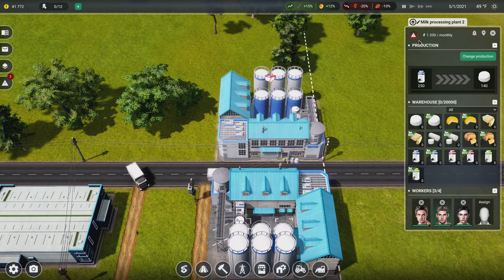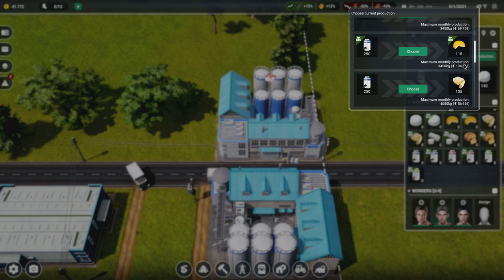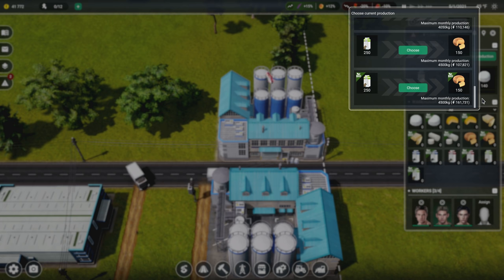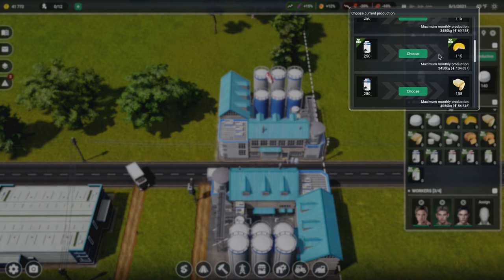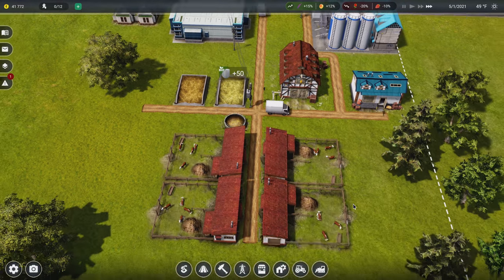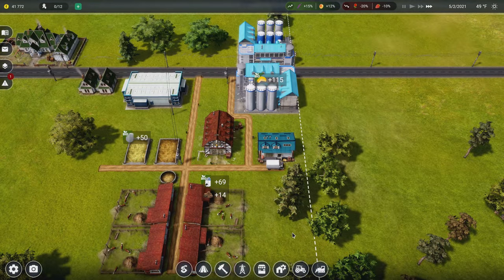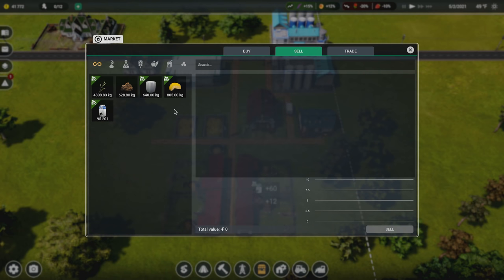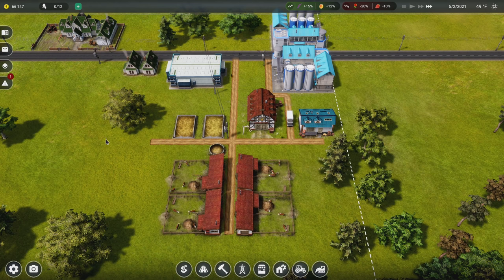For this second milk processing plant I'm going to use organic milk and I'd like to make butter, but cheese still makes more money. Looking at the numbers, I'll probably just keep both plants making yellow cheese since it's a good value and we're making a lot of the same thing. But if the price fluctuates and drops I'll need to switch it up. Speaking of which, we only have $41,000 left now. Let's go to market and sell — we have 805 kilograms of yellow cheese worth $24,000. We'll hit sell.